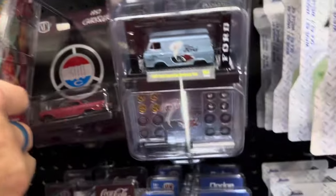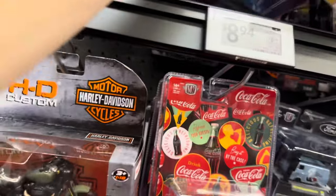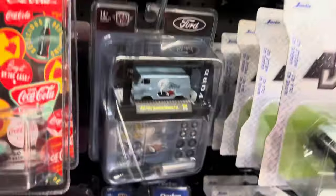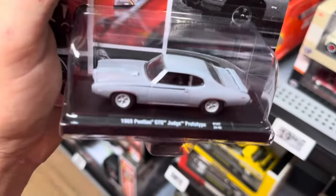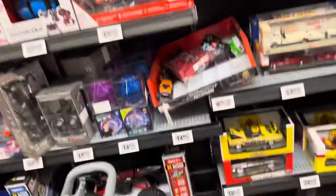It looks like all we can do now is check the top row and make sure I covered everything. That one and a tab way in the back — pretty cool ride. You got the Nova. And the Judge is way in the back — let's pull that out, because I haven't seen it myself. Oh yeah, Pontiac GTO — that's really, really cool. I like it. So I think we've covered our bases and looked at everything, asking what we were looking for. Let's go back down to the end — wait, did I look at these?